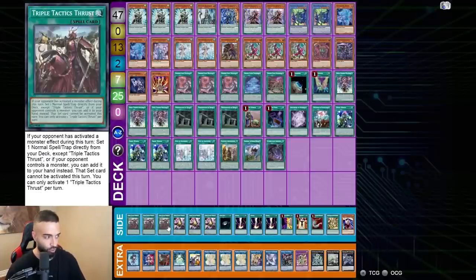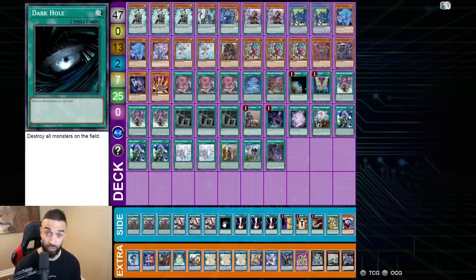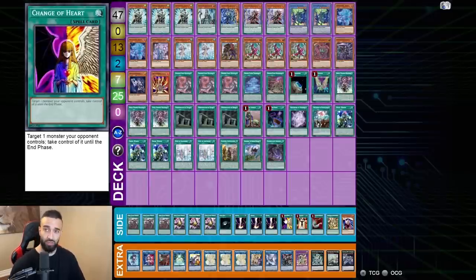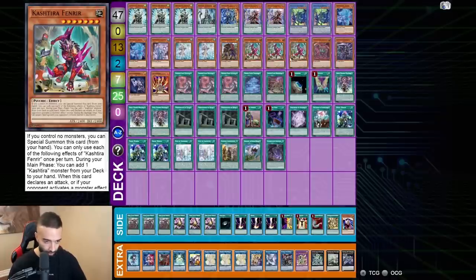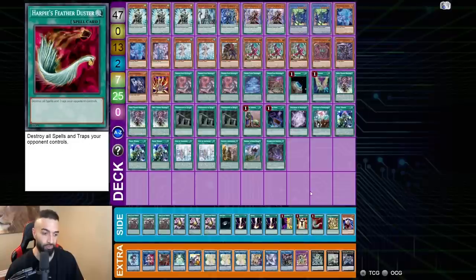The extra deck is mainly for going second but you still end on tons of negates. Side deck: triple Thrust, triple Talent, one Dark Hole, triple Regeki. Dark Hole is there so Thrust can search it to get rid of Ibly. You're not worried about Ibly because you're playing so many steal cards — eight of them: three Mind Control, Change of Heart. You steal their card and tribute summon. That's the way to out Ibly. Don't play around it — no one mains it, and a lot of people are dropping it now.